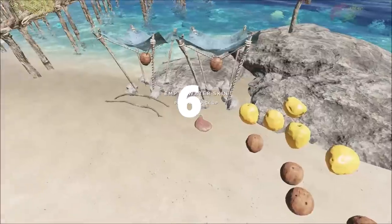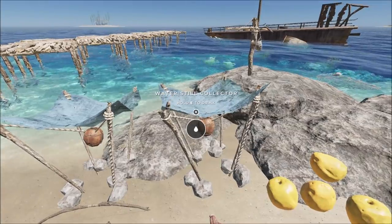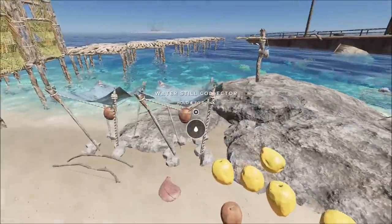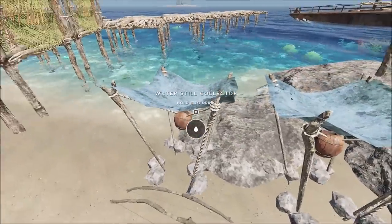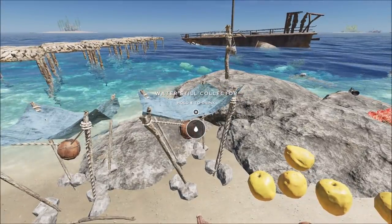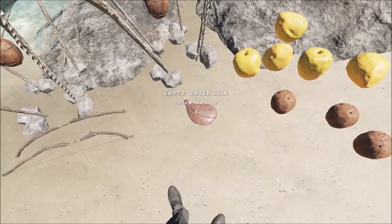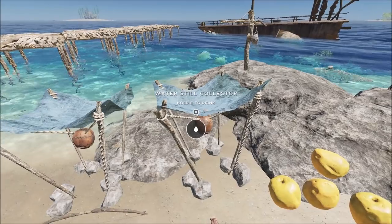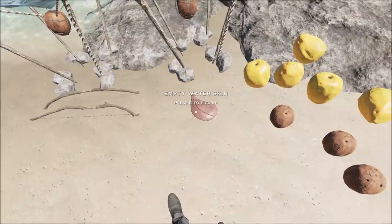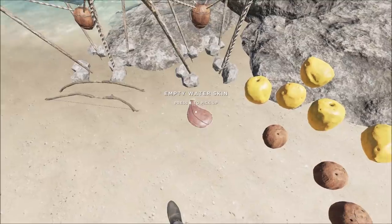Tip 6: I like to keep a water skin next to my water still collectors. If these fill up they will stop filling — there are four servings for each still. You can drink up to your fill, but if there's still more water, having an empty water skin there means you can take some water off the still and preserve it. It never dries up in the water skin — it stays in there forever.